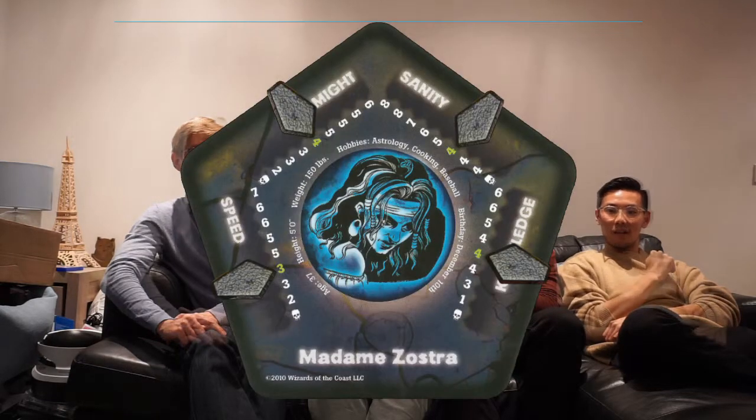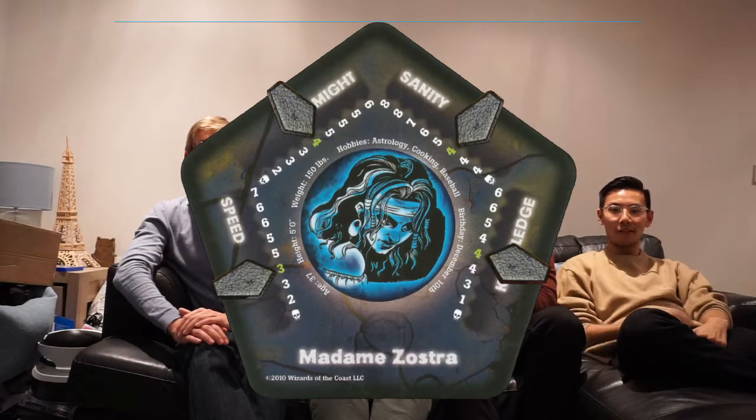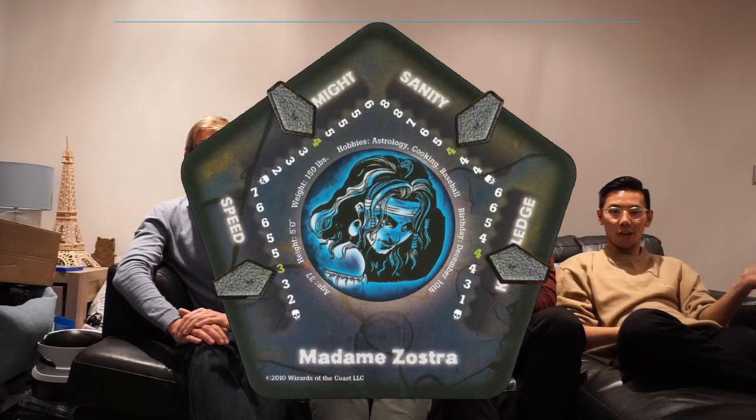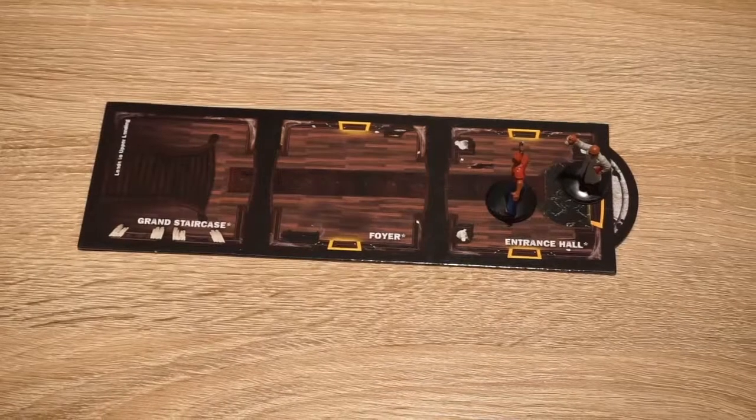Character-wise, we've got 12 characters and each character has their own unique traits including might, speed, sanity, and knowledge. And now we are doing a tutorial. Welcome to Betrayal.